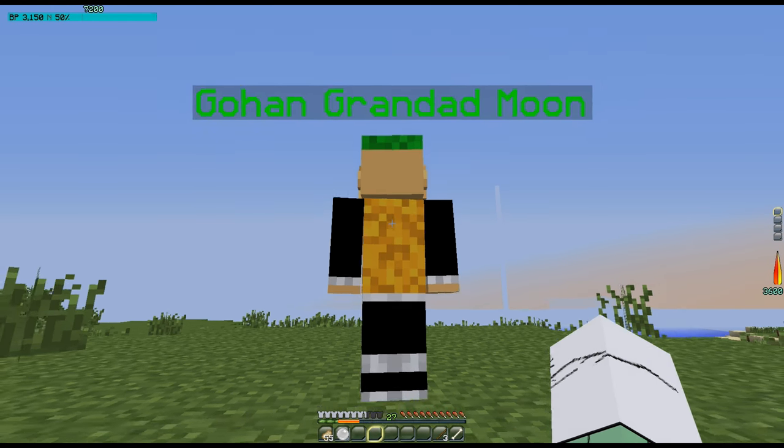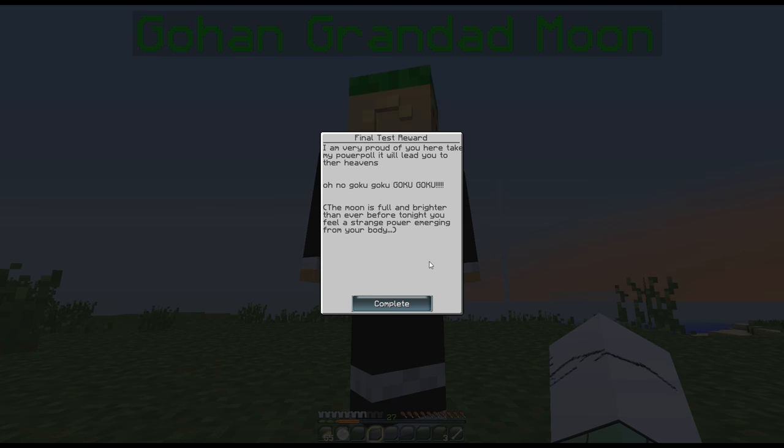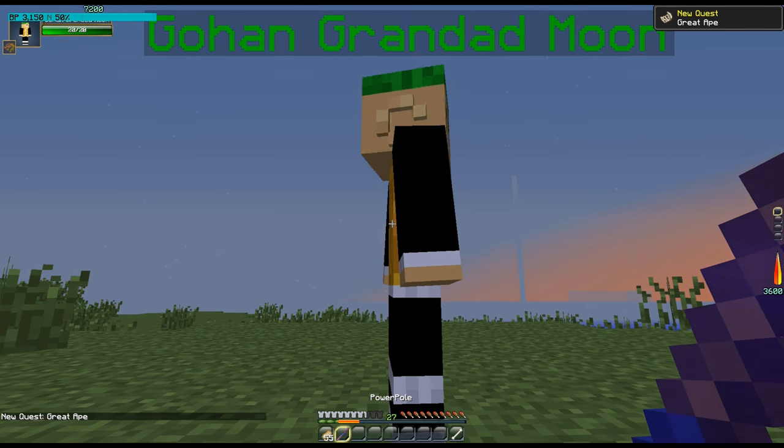So we'll talk to Gohan. Gohan says: 'I am very proud of you. Take my power pole — it will lead you to the three heavens.' Then the cutscene plays: 'The moon is full and brighter than ever before. Tonight you feel a sun's power emerging from your body.' So you get the power pole.